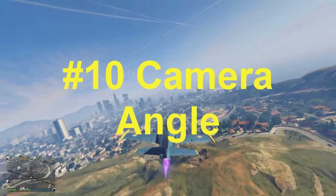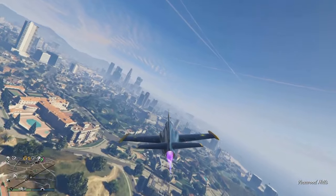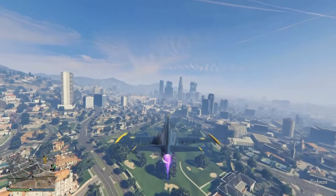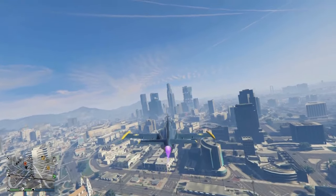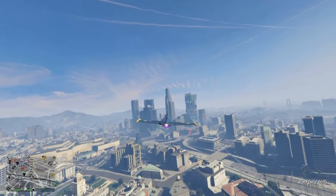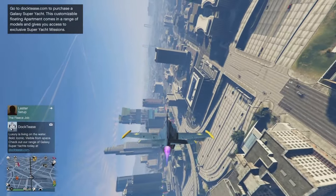Starting off with number 10, we have camera angle — actually one of the more important tips in dogfighting. On PlayStation you'll use the interaction button, tapping it to change the camera angle, as you can see as I'm doing that flying over the golf course here. It's the view camera button on the Xbox controller. You want to have it on the cinematic way camera, which is going to increase your field of vision around you. Very important to have that.